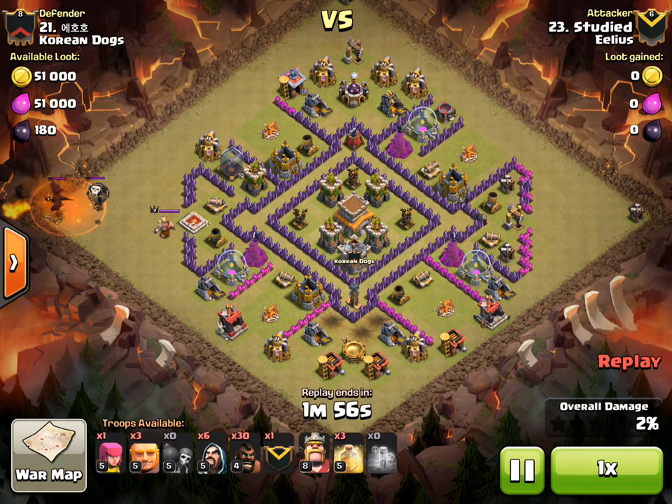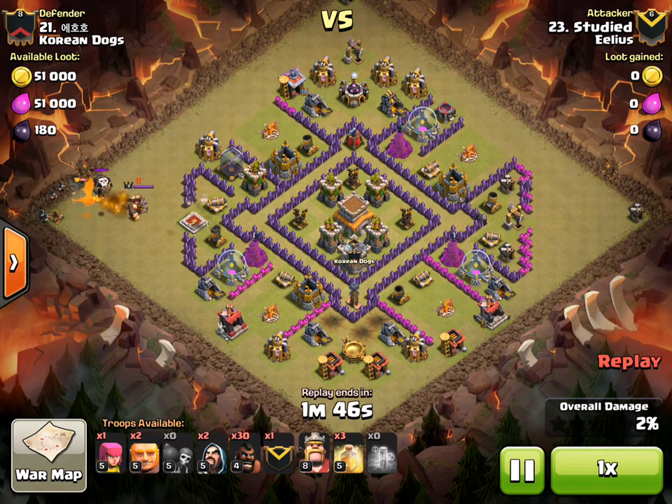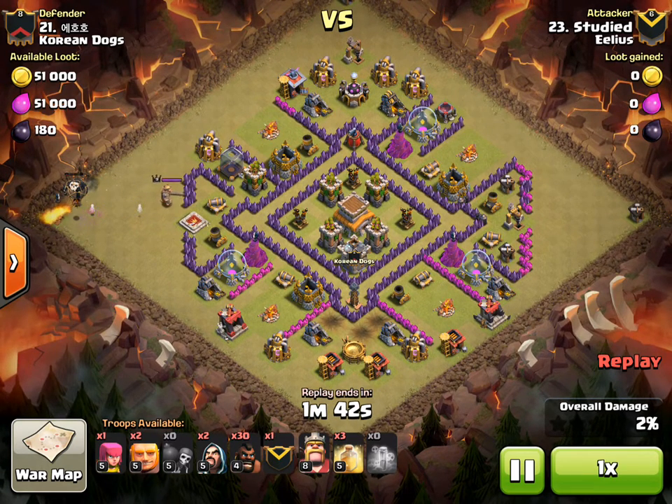So there we go — putting his poison down with his archers and wizards just to finish off the clan castle troops. Taking a little bit of time, but in this situation he's got 35 hogs at level four and level five. He's already taken out three of the giant bombs, so there's not going to be a lot stopping him in this attack.